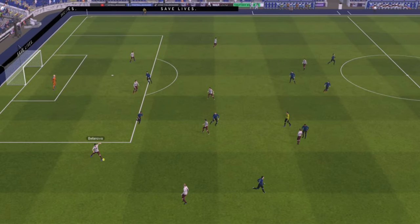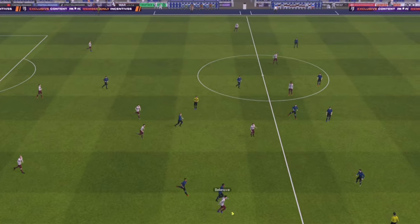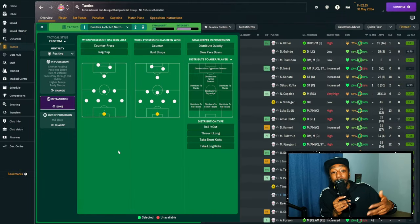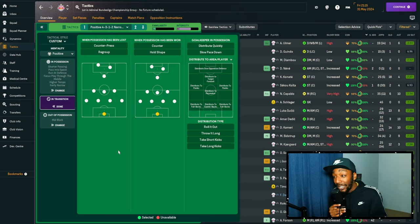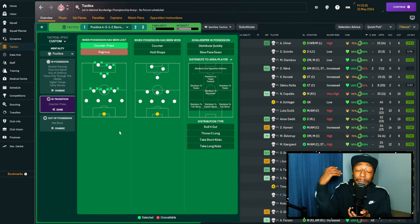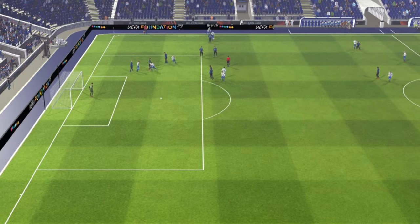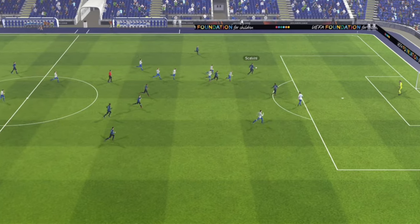Moving into transitions — counter press and counter attack are instructions we understand well. When you lose the ball, the team hunts in a pack to try and win it back. In real life you want to win it back within the first five or six seconds before the gradual drop-off. I'm not exactly sure how long it lasts in Football Manager, but that is what counter press does. It only complements our aggressive nature off the ball. When possession is won, we counter attack — always wanting to get bodies forward.